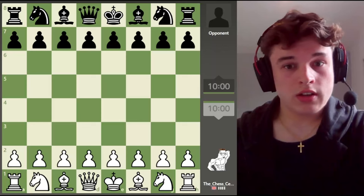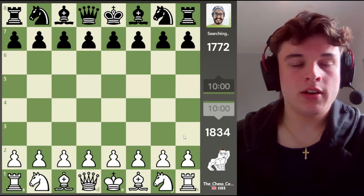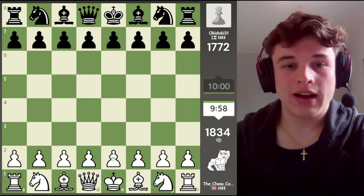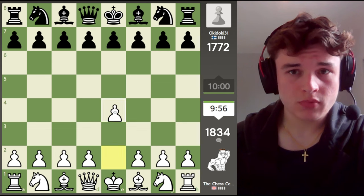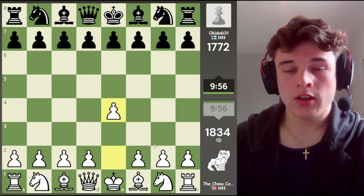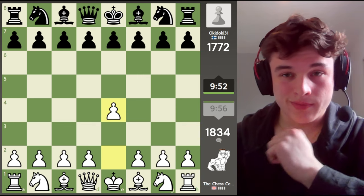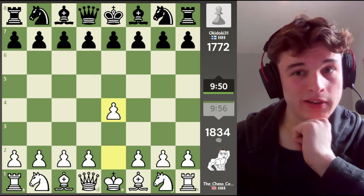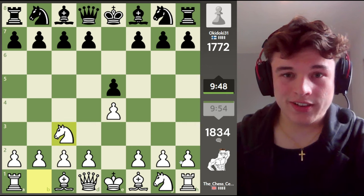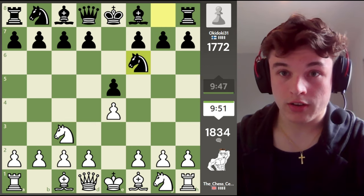It is episode 5 of the Chess.com Rapid Rating Climb, and the whole point is just to get as high an elo as I possibly can. We have the white pieces, so we'll start with e4 as normal. I'm hoping for e5 so I can play a Vienna. I love the Vienna. This is an overused thing, and we get the Vienna Gambit variation.